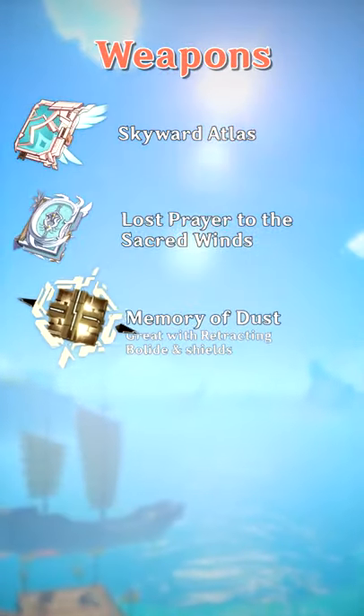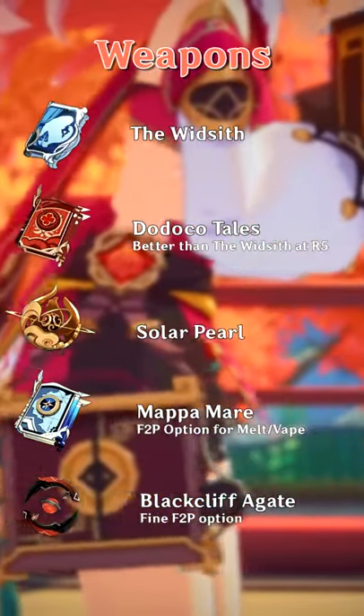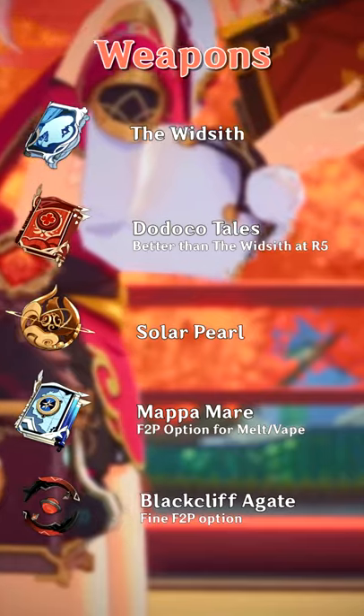Five-star weapons are the best if you have them, in this order. The four-stars also work really well, including any of these. At higher refinement, Dodoco Tales becomes better than any one-refinement other four-star.